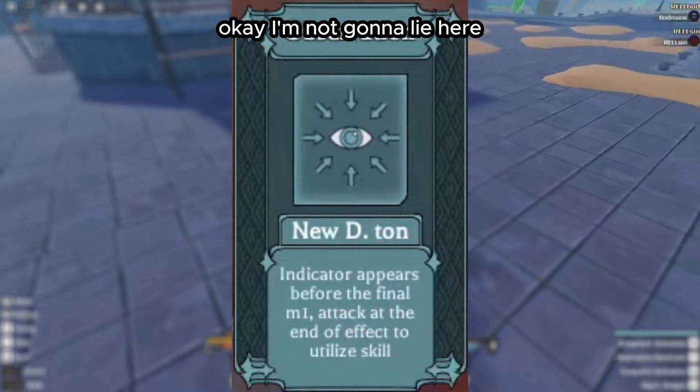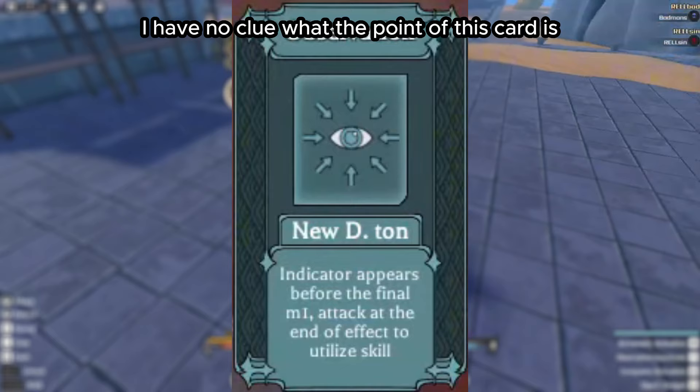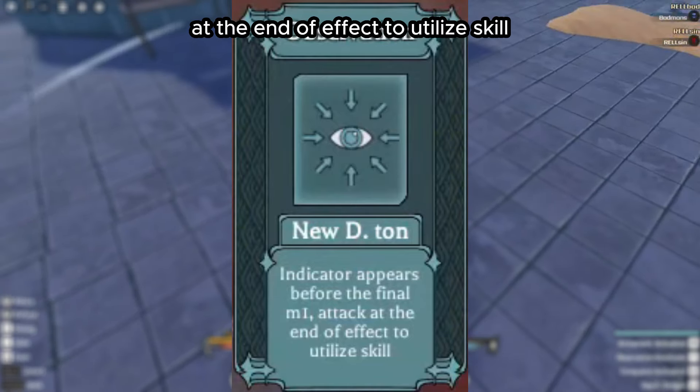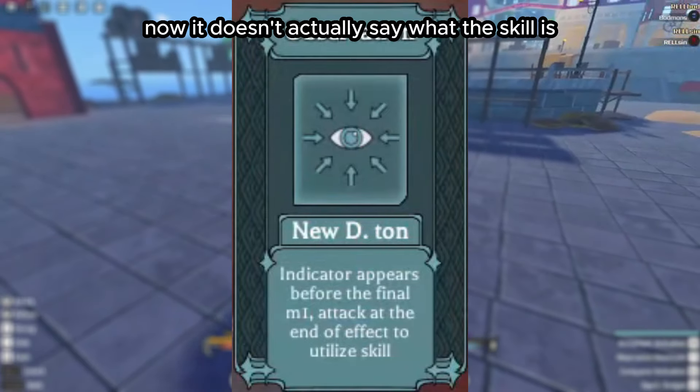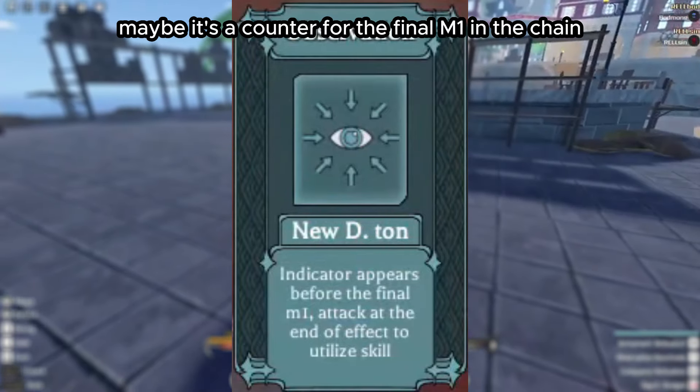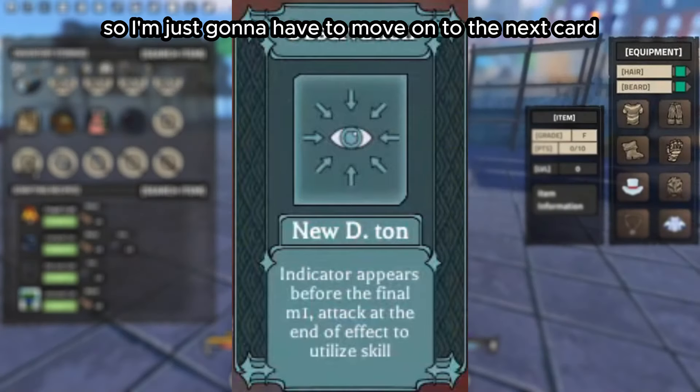I have no clue what the point of this card is — it says an indicator appears before the final M1 attack at the end of the effect to utilize skill, but it doesn't actually say what the skill is. Maybe it's a counter for the final M1 in the chain, but that's just my best guess, so I'll move on.